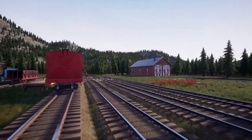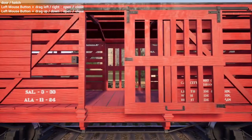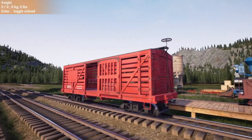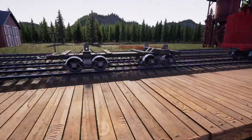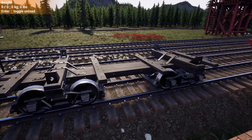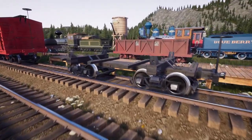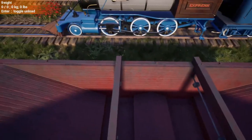We'll quickly run over here and get to some of the good stuff. We did get a new car — it's for crates and tools, not for livestock or anything. That's what the new orange carrying car is. Then we have the skeleton car, which is for logs. At 200, it's a little cheaper to get the game going and probably a little easier for people. It comes in a variety of colors.